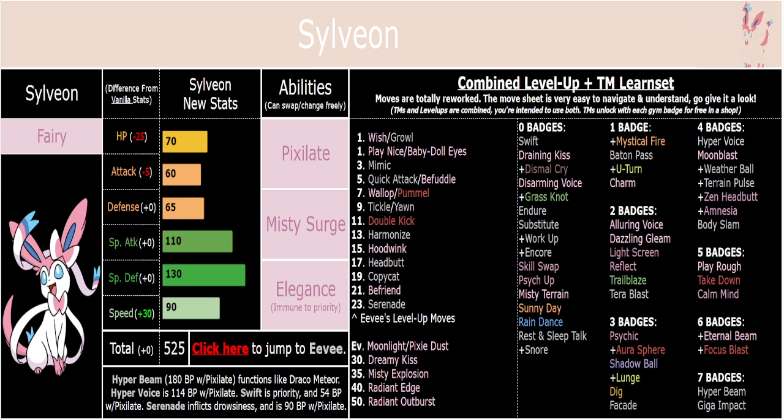They all have that 70 base HP. The main stat change is just that speed being much faster and being significantly less bulky on the physical side. Pixelate is great — it's got Hyper Beam, which becomes a Normal-type Draco Meteor, so that's 180 power with Pixelate. Hyper Voice is 114. Swift is priority and becomes 54 power with Pixelate. Serenade becomes 90 power with Pixelate and also makes the opponent Drowsy. Those are all great Pixelate options.